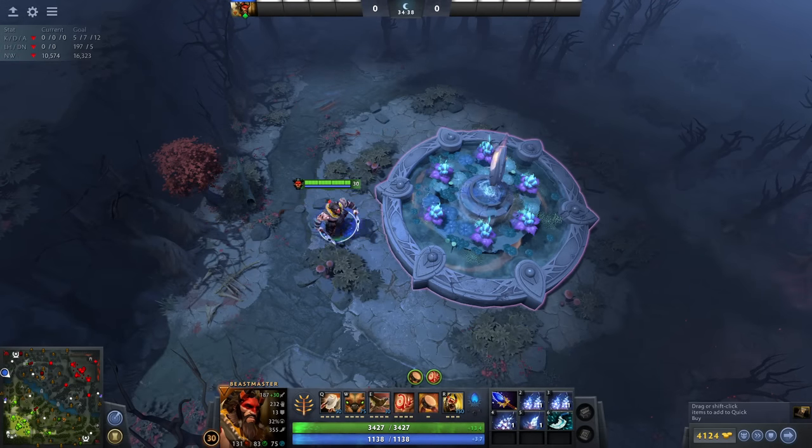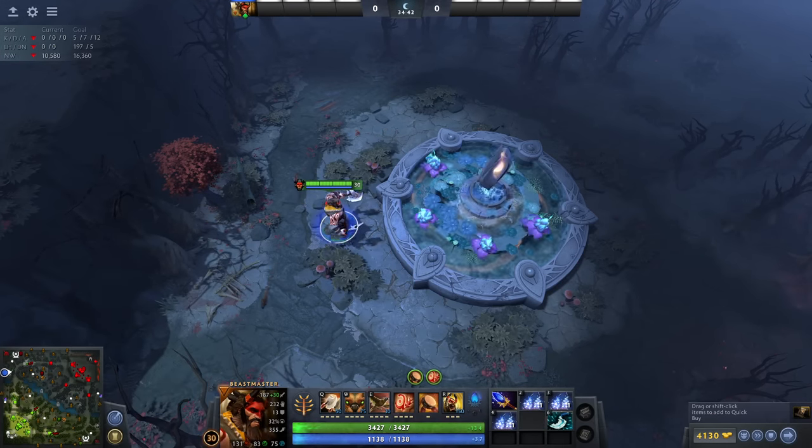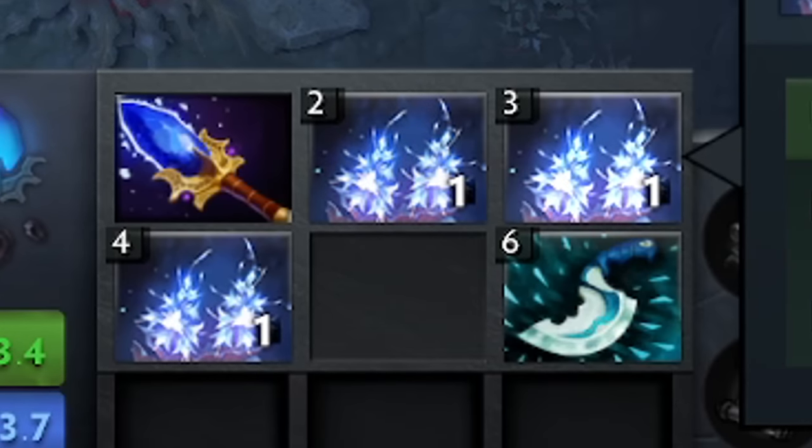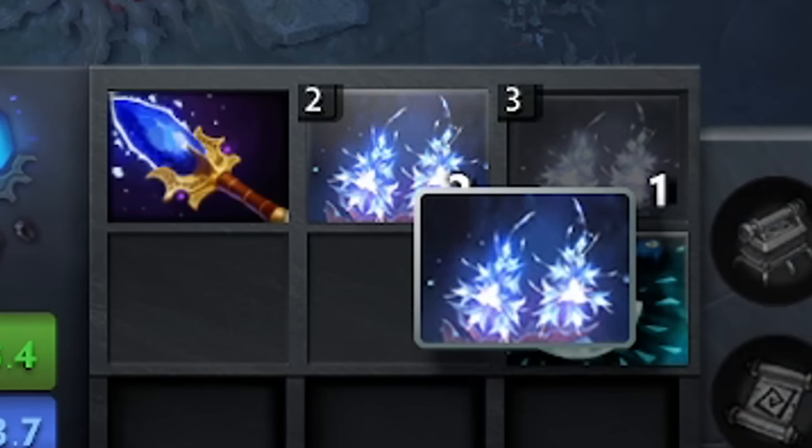But you might be wondering: what happens if I combine Greater Healing Lotuses? Nothing — unless you have the Cheese. For this to work, you will need to get yourself three Greater Healing Lotuses, which is the equivalent of 18 Lotuses.